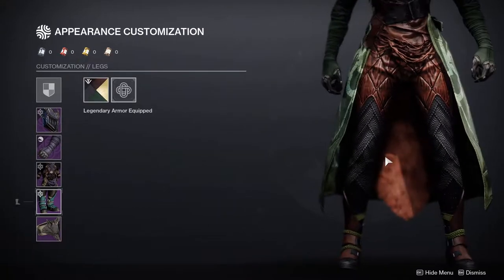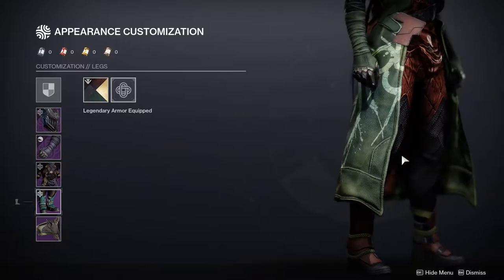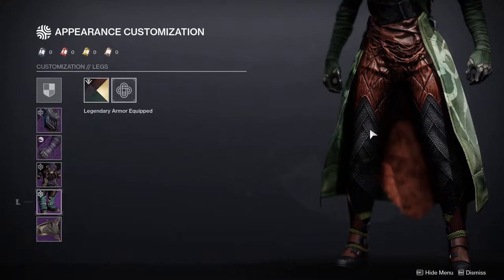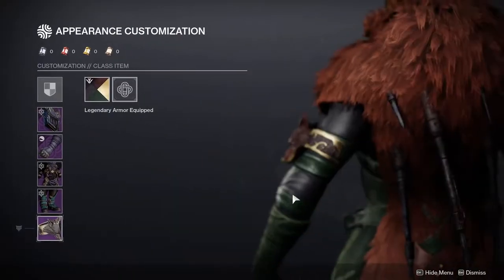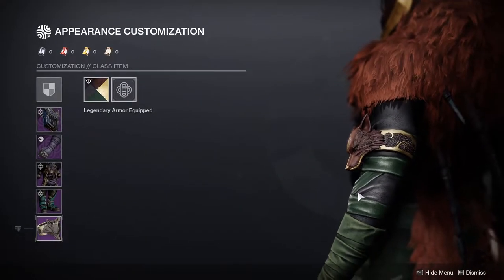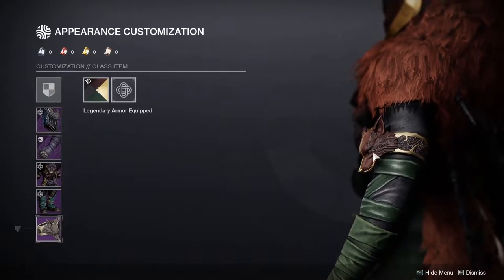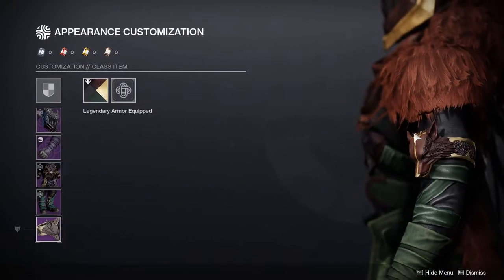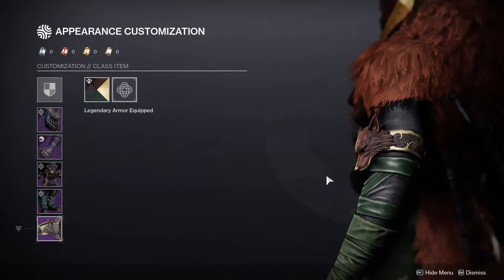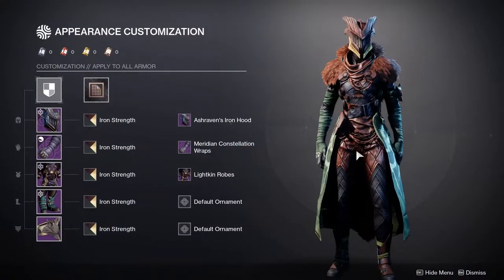The boots — I already explained why I'm using these. The cut-off at the bottom and at the top looks really cool, and I love the texture of the boots. Last but not least, I'm using the Iron Truage Bond — the first one. The second Iron Truage Bond doesn't change the wolf's mane; it only changes the gold in the middle, which is unfortunate. So that's pretty much it — Warlocks, let me know what you think. I definitely like this set a lot.